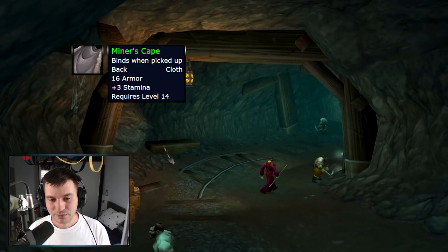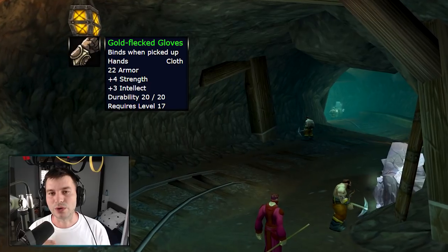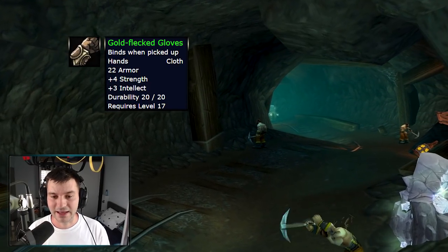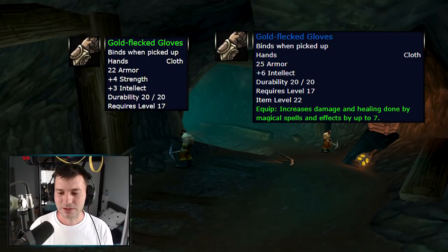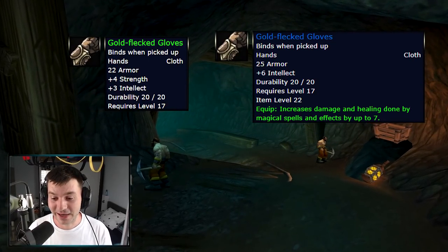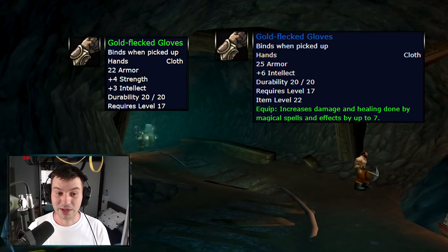The Miner's Cape gets an extra three stamina and some armor. The Gold Flecked Gloves, which drop a lot in Deadmines, go from a four strength, three intellect item to six intellect and seven spell power. This will probably be the new best-in-slot item for the level 19 twink bracket — seven spell power is a lot, and six intellect is pretty good at that level.